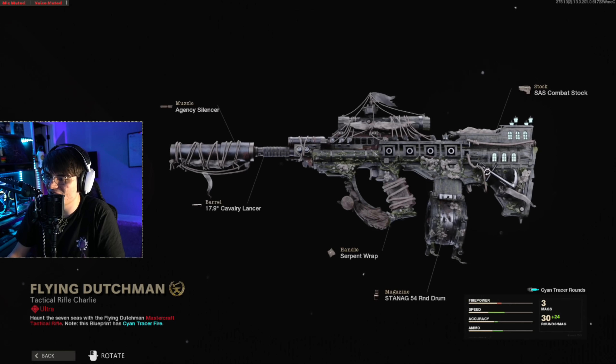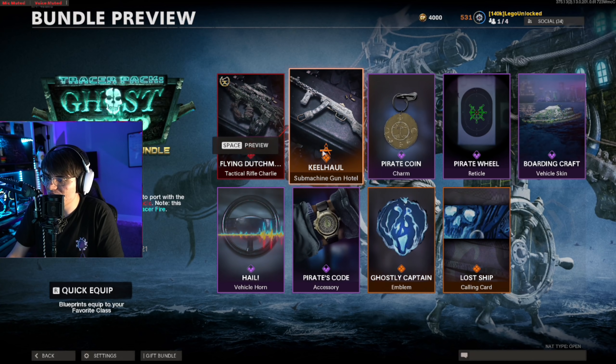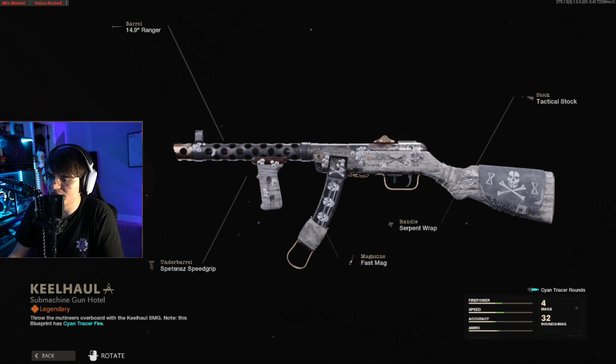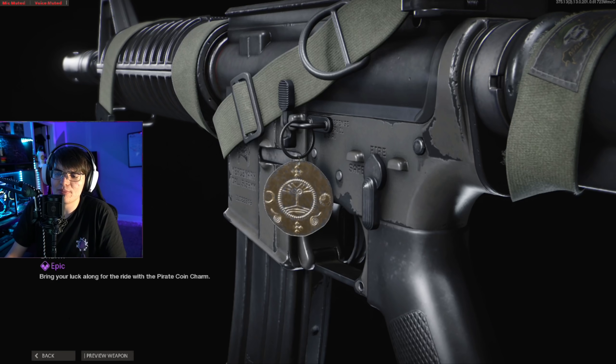In Warzone you can put the Dark Aether camo on it, which is pretty cool — we showed that in a video posted right before this if you want to check it out. Moving on, we've got a PPSH variant that looks kind of cool in and of itself too, with a bunch of stuff all over it. I wonder what you'll be able to see once you put mastery camos on it.